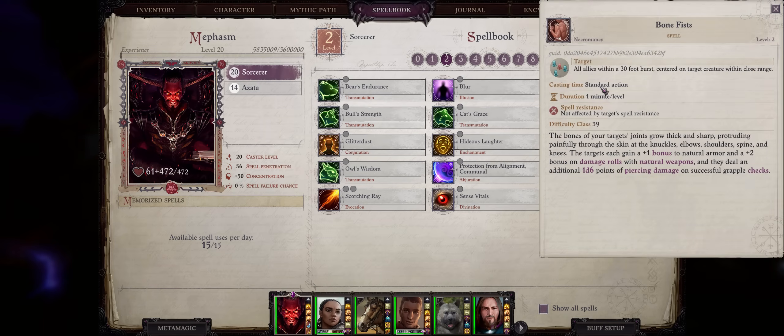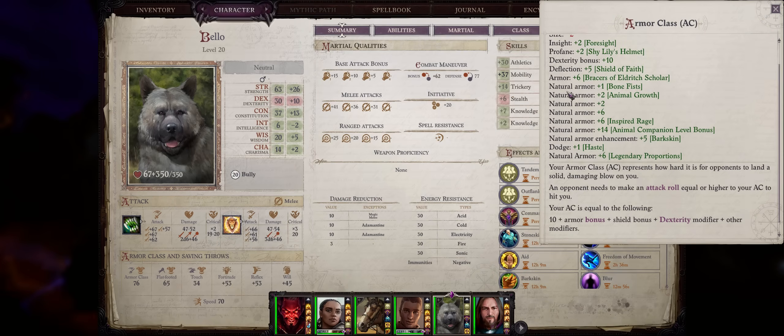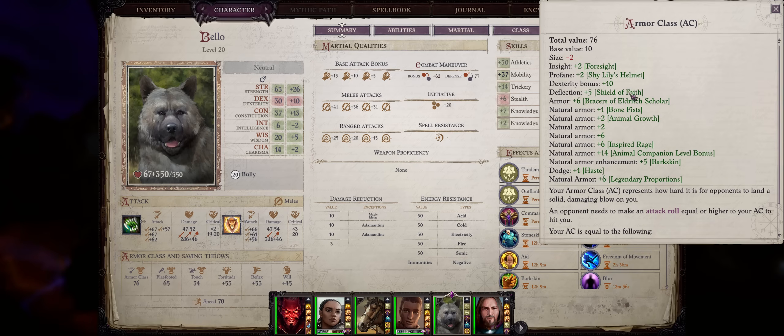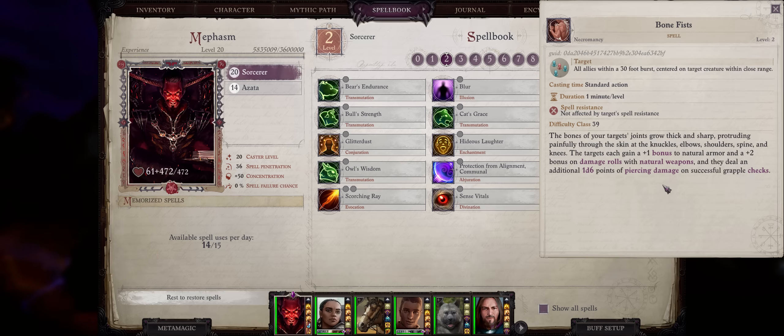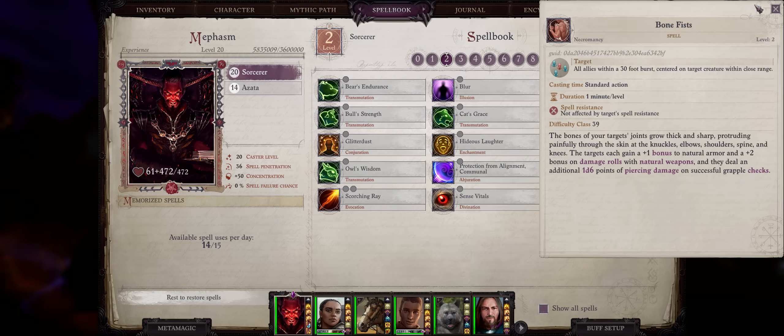Third, we have the newly added Bone Fist spell from the Shifter DLC. It works for both offense and defense. First, it increases the natural armor class of all characters party-wide by a plus 1 bonus. It might not seem like much, but this plus 1 is a stacking source of natural AC, meaning it stacks with everything else including other sources of natural AC. Second, it also increases the damage your characters deal with natural weapons — creature weapons like fangs, bites, claws, and so on. Amazing for pets.